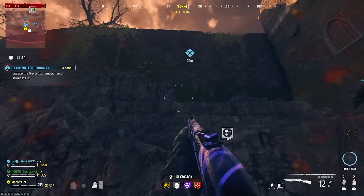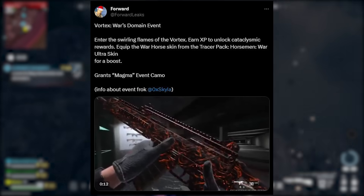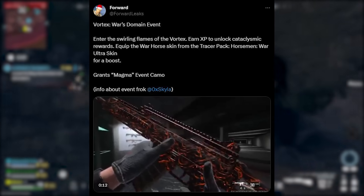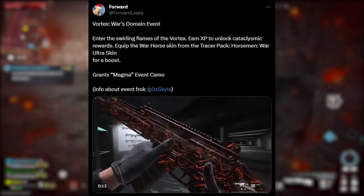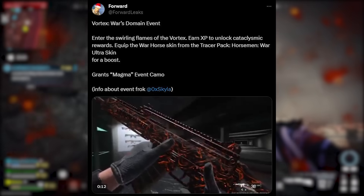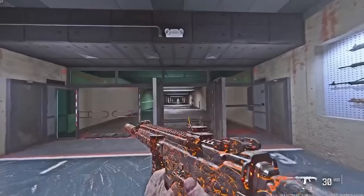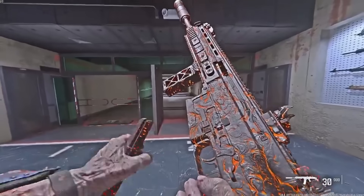Alongside Vortex mode there's a Vortex Wars Domain event — earn XP to unlock cataclysmic rewards. Equipping the Warhorse skin from the Tracer Pack Horsemen War Ultra skin gives an XP boost, similar to the Makarov skin bonus. The mastery reward is a magma event camo.